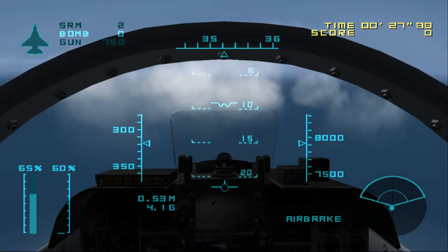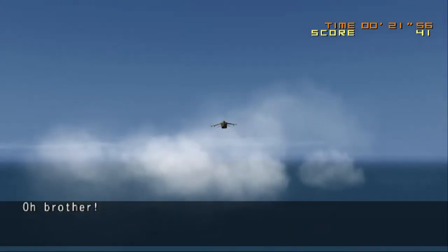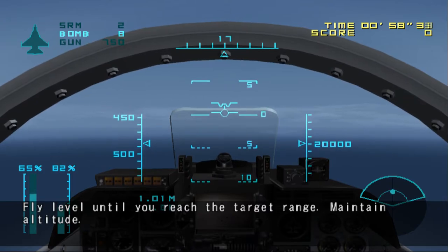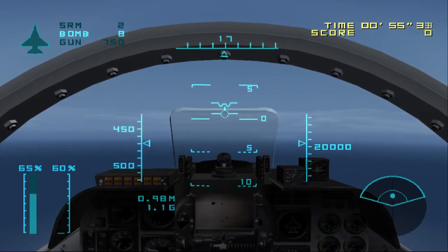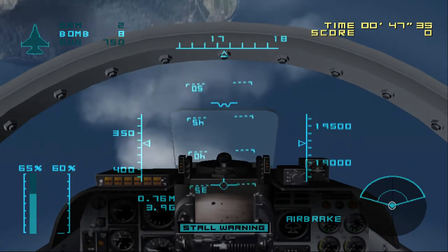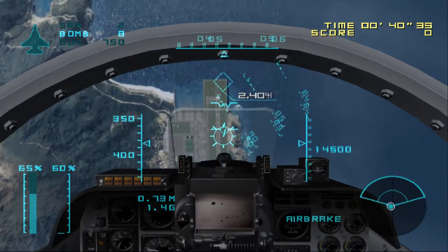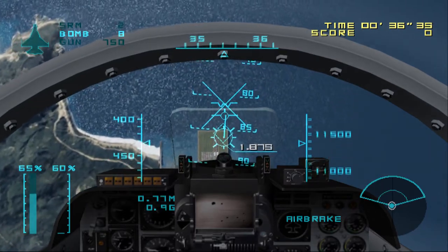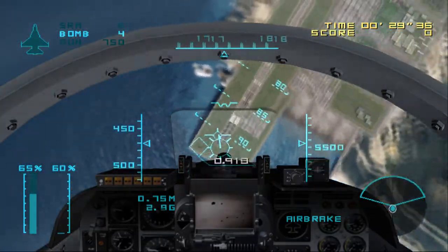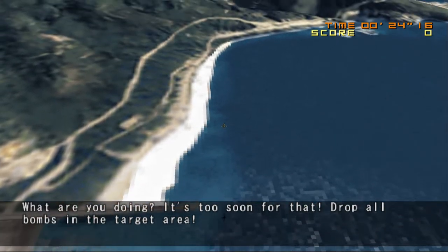Remaining bombs at zero. Target at 6 o'clock. Fly level until you reach the target range. Maintain altitude. Make a half turn and descend vertically. Minimize your output and use the air brakes. Aim for the target and drop all your bombs. What are you doing? It's too soon for that. Drop all bombs in the target area.